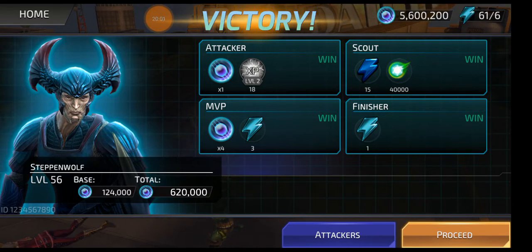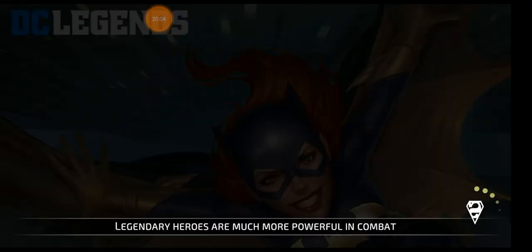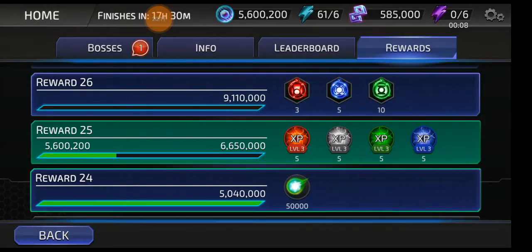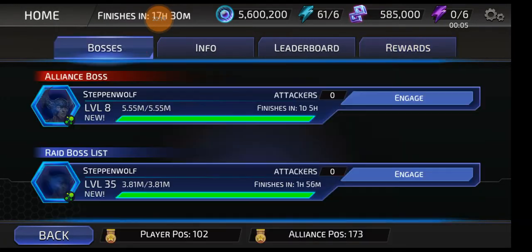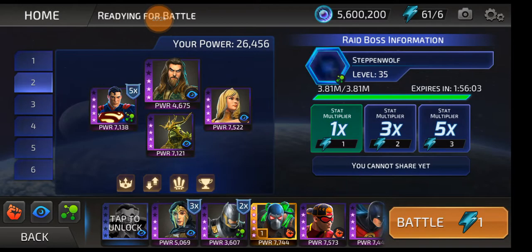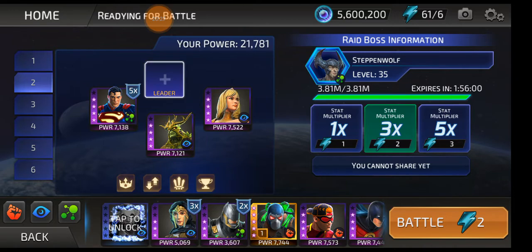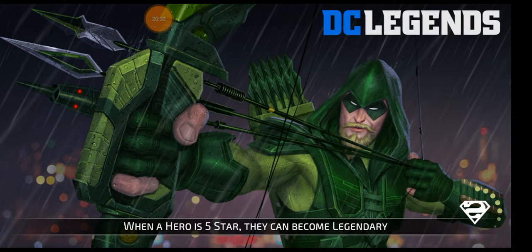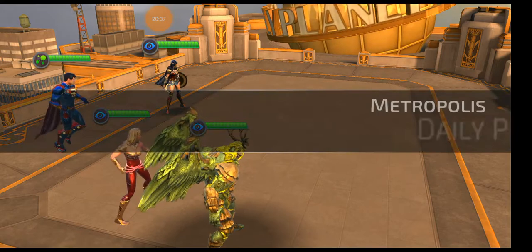We have 3 and 4 energy, so I'm even. Let's see if my other boss is there because I saved one boss. He's here — takes 2 hours for them to reset. Aqua Bro, go away — give me back my Wonder Woman DOJ. She has better defense and doesn't go down as easily.